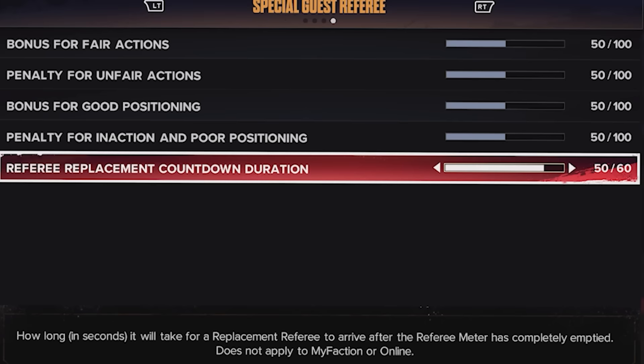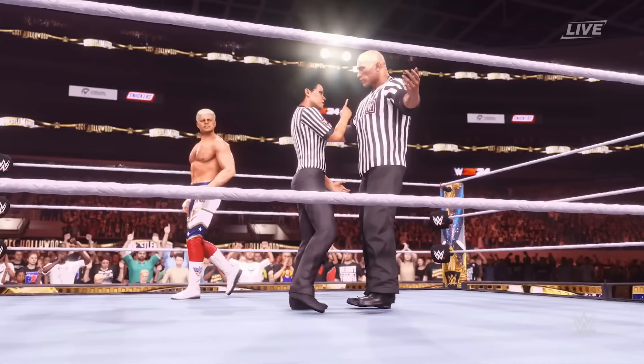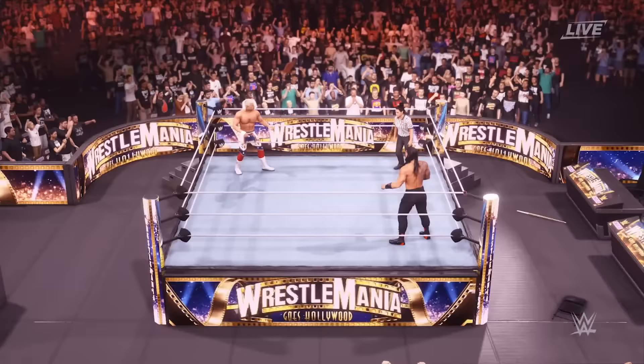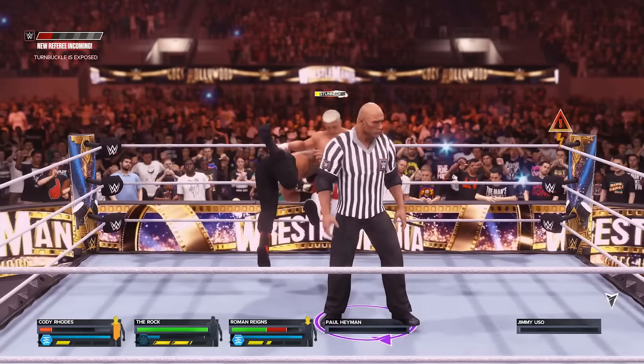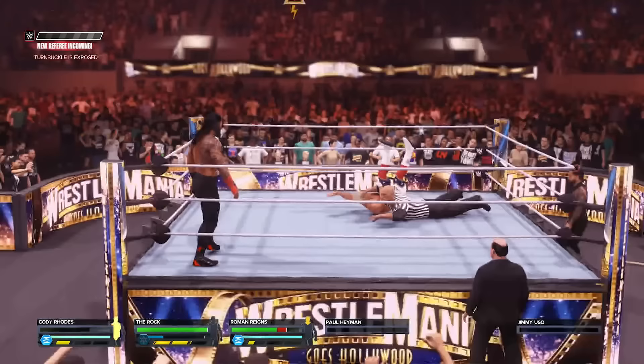The fifth and biggest slider is Referee Replacement Countdown Duration — this controls how long in seconds, from zero to 60, it will take for a replacement referee to arrive after the referee meter has completely emptied. Set it to one second and the new referee is instantly out. Jack it up to 60 seconds and you have a full minute before a new referee comes down — giving you more time to hit another stunner or Rock Bottom.